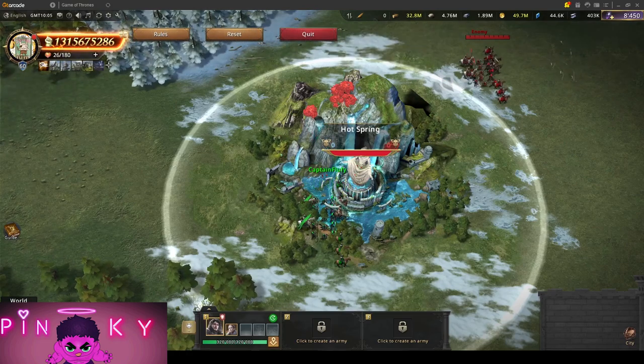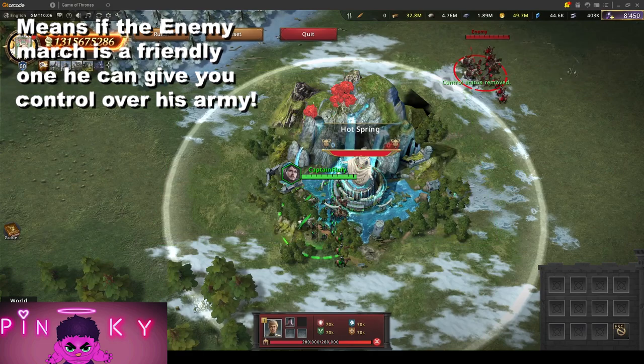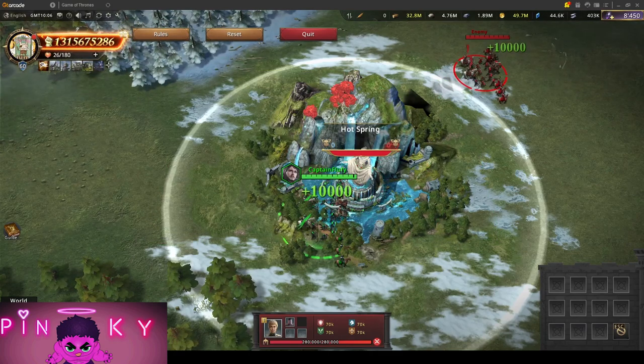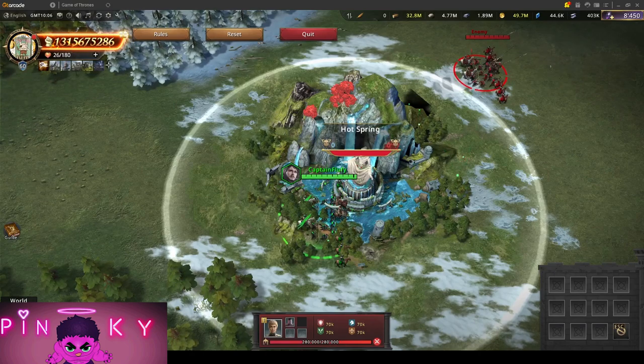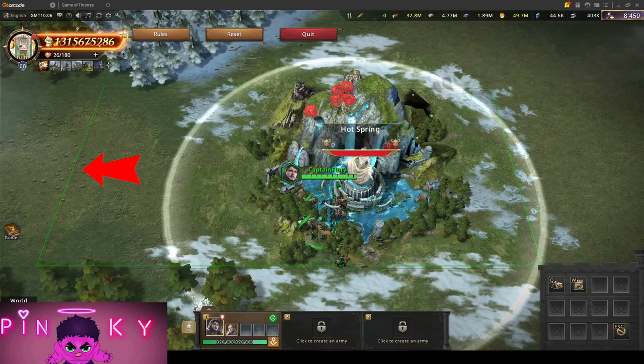They will all pop up on the map again. The main thing the rally does is it gives control over to the player that opened the rally. So, if I open a rally and you join me, I have control over your troops. You can open a rally, 29 people can join, you open the next rally with your next march, so you would have up to 90 marches. The best way to control 90 armies is to just shift-click, and then you can do these green lines, which will take control over everything inside the selection area.